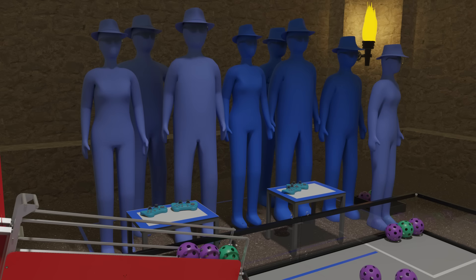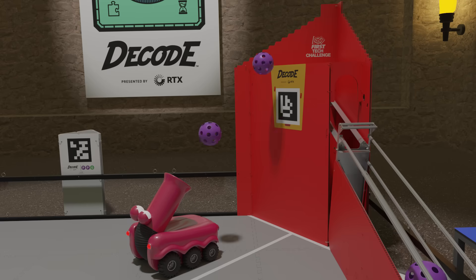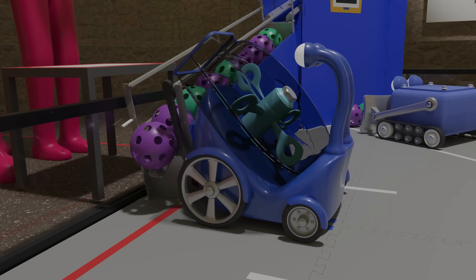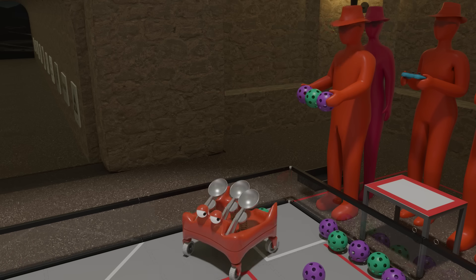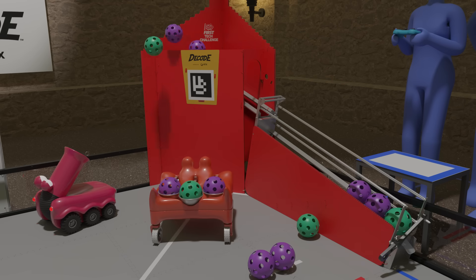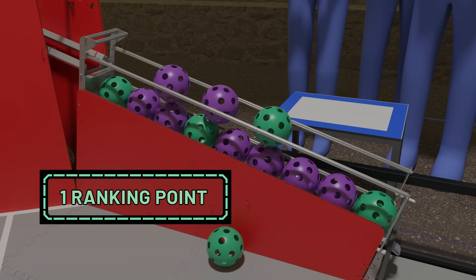During the following two minutes of the match, drivers control their robots. Robots continue to score in their goal, open the gate to clear the classifier, and collect artifacts from their human player. Alliances that score enough artifacts in their goal throughout the match will earn an additional ranking point.